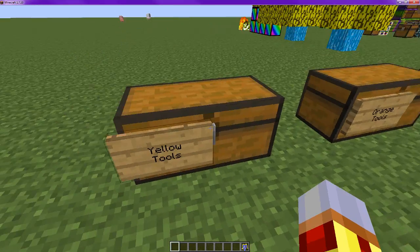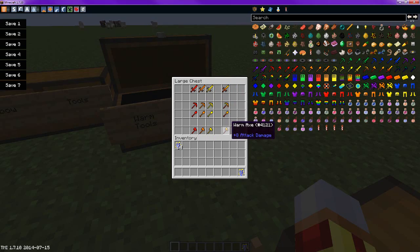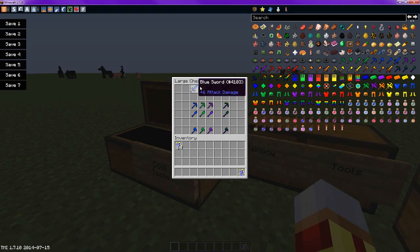If you mix all these together, you get the warm tools. If you put them in the crafting bench like this — and it has to be that exact order — I'm assuming they're going to update it later to where it's shapeless, but right now you have to put it in that exact order and you'll get these swords, tools, and all that. Same with the cool: you have to put it in this exact order — blue, green, purple — and then you get the cool tools.